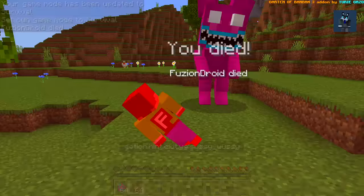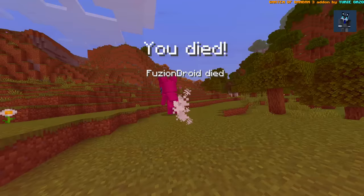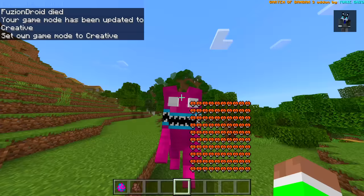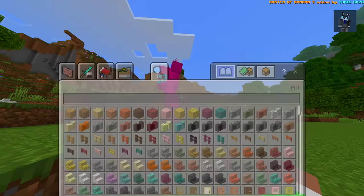What does it do to us in survival — is it instant kill? Oh, it grabs you! That is very very brutal. Okay, in creative mode I don't die but this looks very weird. Oh, that looks scary — the inside of the face, oh my goodness.